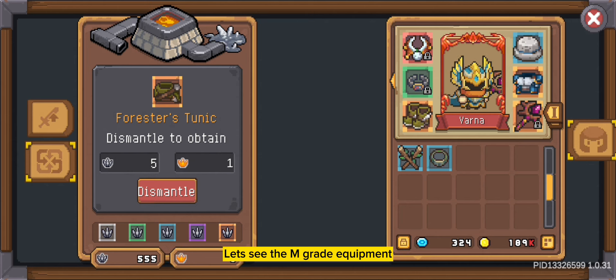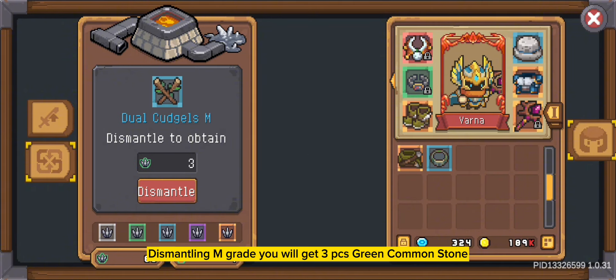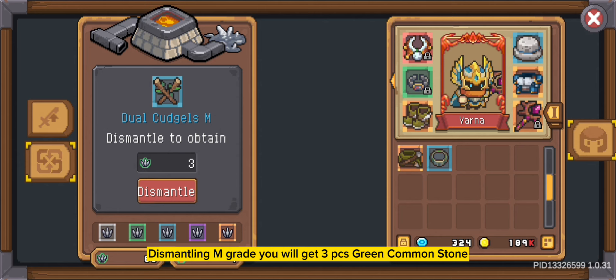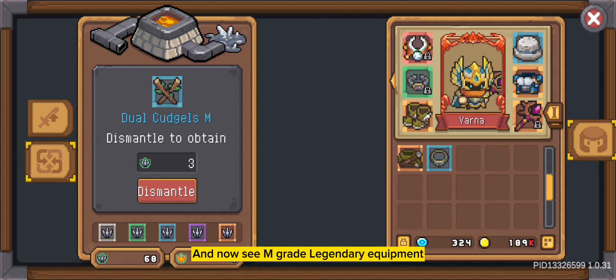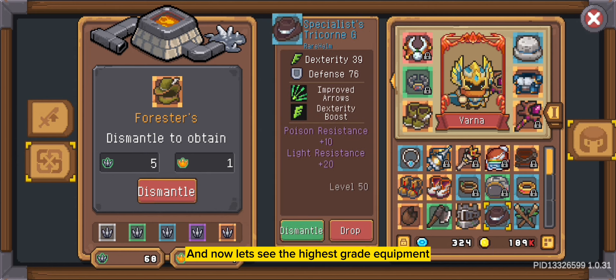Okay, let's go check my storage first. I will let you see inside the storage for next season. As you can see, I have many rare grade G equipment. All the things you see are grade G. In the next slot is M grade equipment — all of these are M grade. And the last slot is only rare.